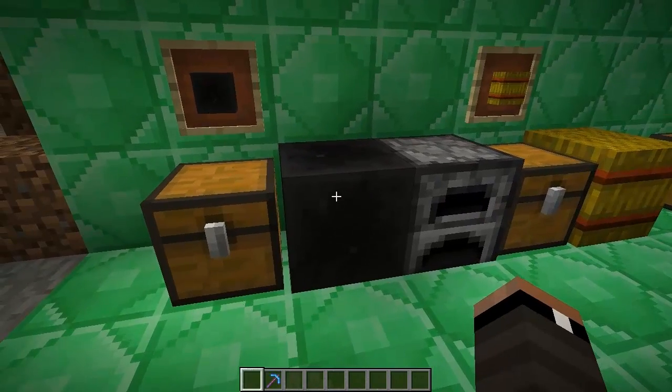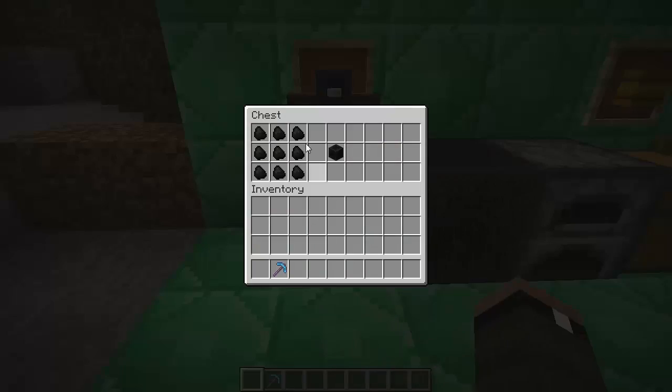The new item today is the Block of Coal, as you can see here. The Block of Coal is crafted with nine pieces of coal in a three-by-three pattern. It's important to note that this cannot be crafted with charcoal — it has to be actual coal — which gives us a differentiation between coal and charcoal in terms of future crafting recipes.